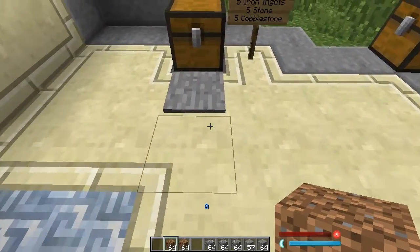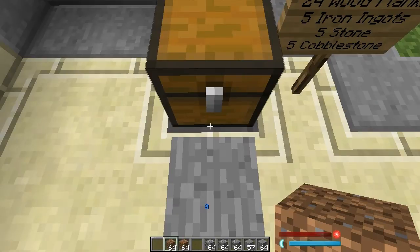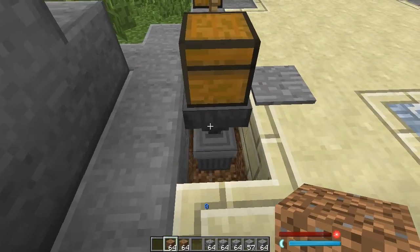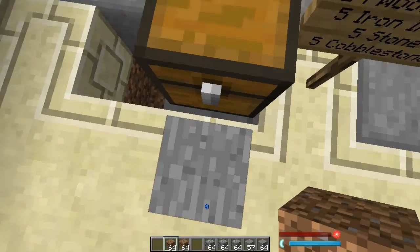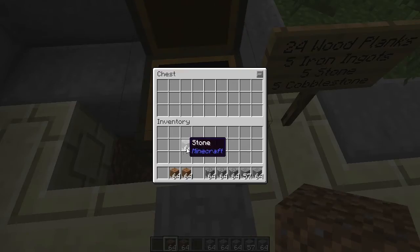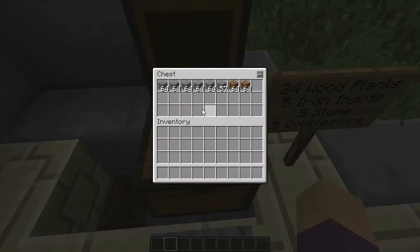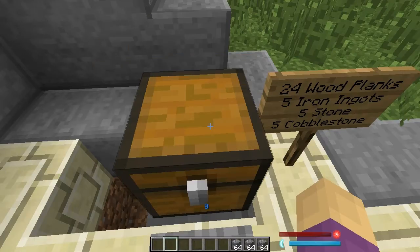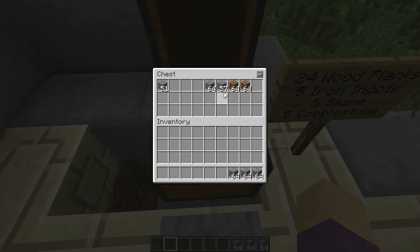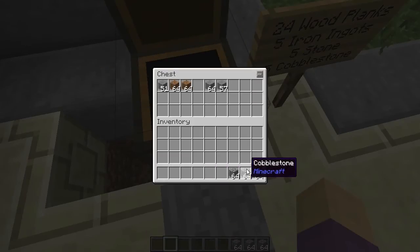There's another one that's even simpler — not even a trapped chest. This is an ordinary chest with a hopper underneath it, and the hopper is dumping straight down into a trash can. The signal from the pressure plate actually locks the hopper, preventing anything from going through it. As long as I stand on this, I can put anything I want in here, close it, look around, and change my mind — I need that cobblestone. As soon as I back away, the hopper unlocks, the stuff starts erasing. You can watch it erase. Stopped the erasure mechanism. Very simple, very elegant.